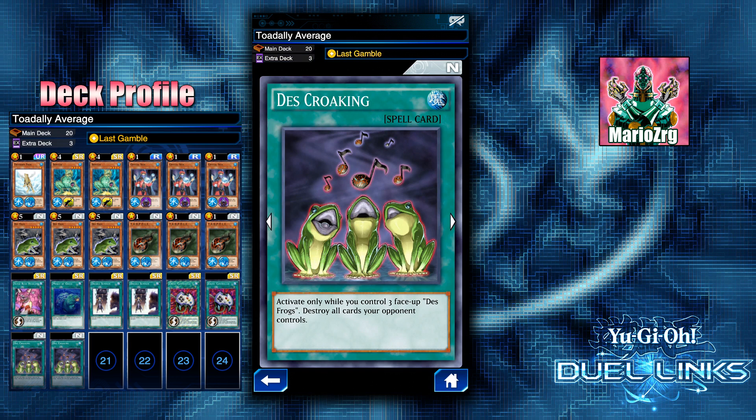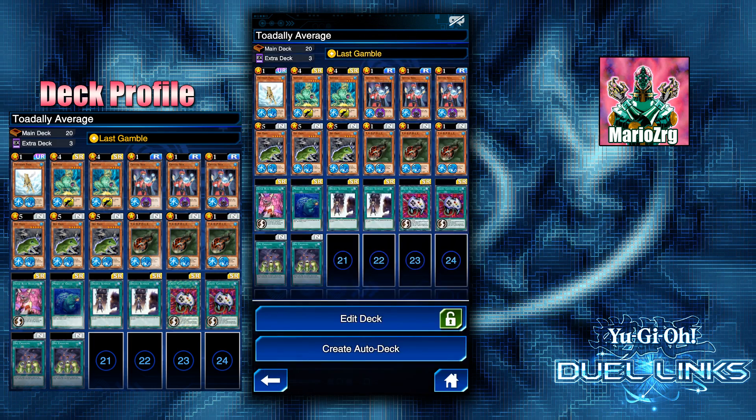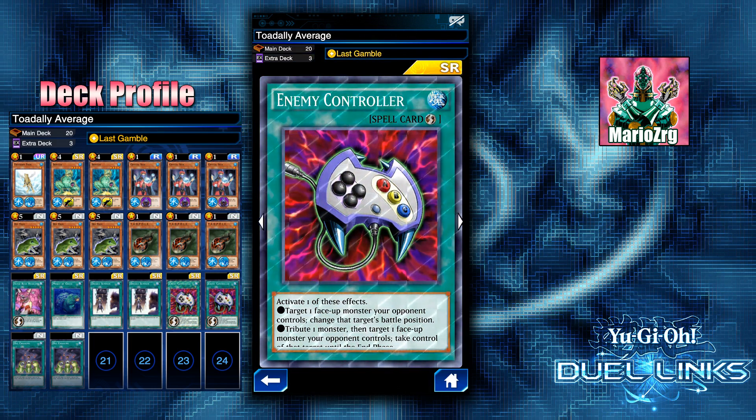The reason you want three Des Frogs on the field is so you can use Des Croaking. If you have three face-up Des Frogs, it destroys all cards your opponent controls — it just nukes the field. That's why in this deck you don't need Storm or Windstorm; you just need Des Croaking and then you'll have an empty field to go for the OTK. I run two Enemy Controllers both for protection to survive until the Last Gamble turn and also to get rid of monsters when you don't have Des Croaking.